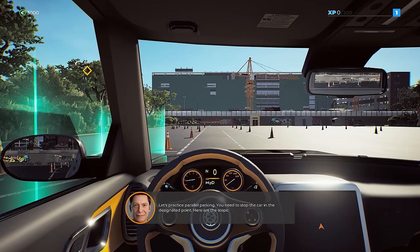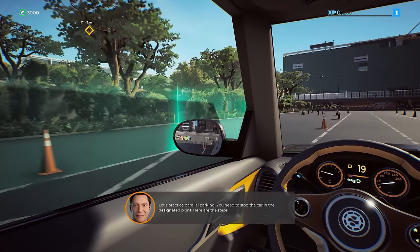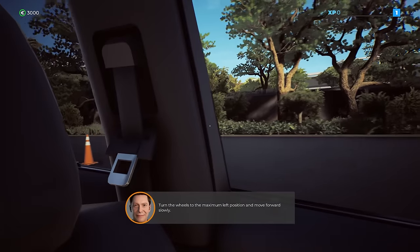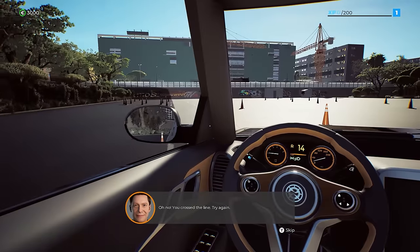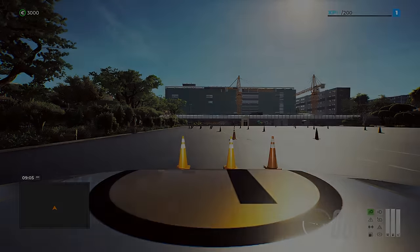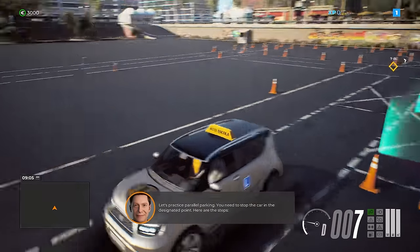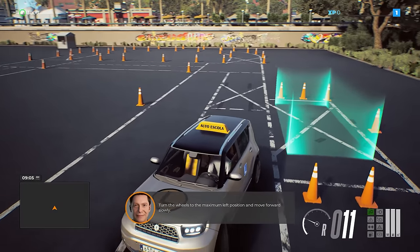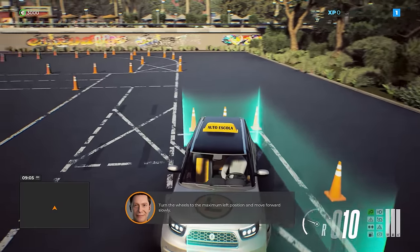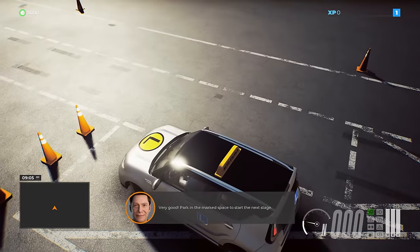Let's practice parallel parking. You need to stop the car in the designated point — we know how to parallel park. Oh no, we crossed the line. Try again. That was perfect! Are you nuts? All right, let's make them happy. Easier in the outside view for sure.